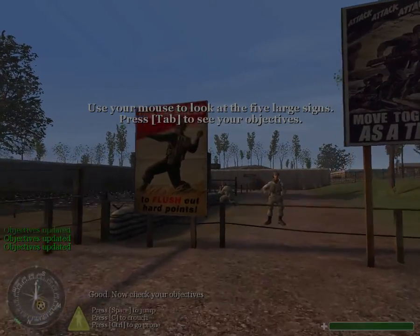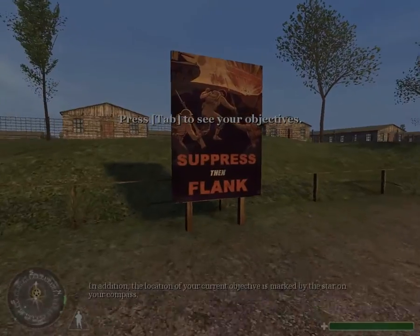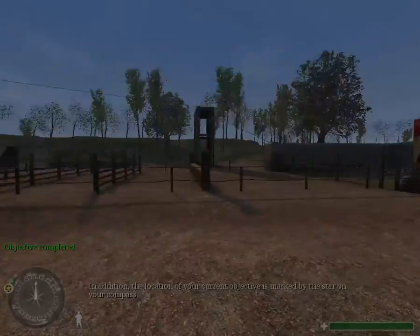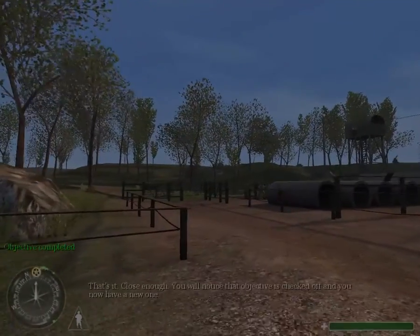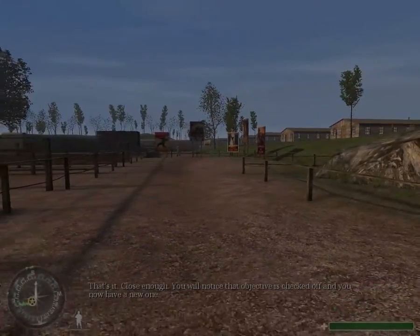Good. Now check your objectives. You'll notice that your current objective is highlighted. In addition, the location of your current objective is marked by the star on your compass. That's it — close enough. You will notice that objective is checked off and you now have a new one.